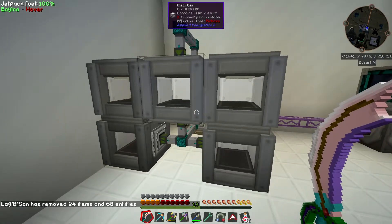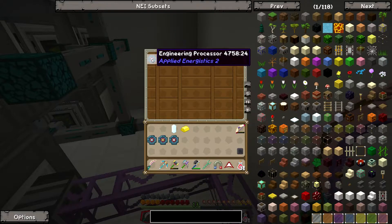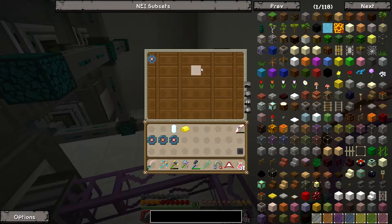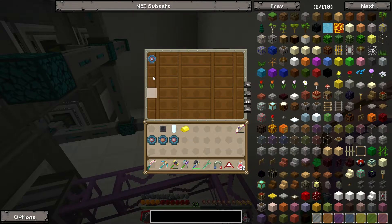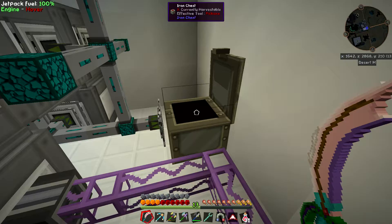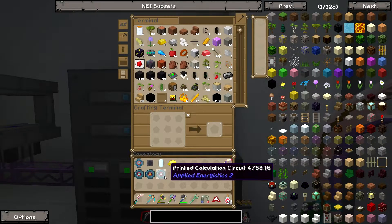These are pretty slow, so we're going to need to get some speed upgrades in them. But now we've got an automated way to do processors — just dump stuff in this chest and it makes processors. That will take care of all our processor needs for the time being, even if it's a little slow.